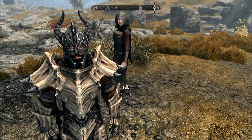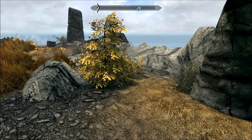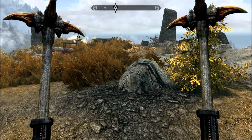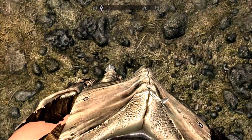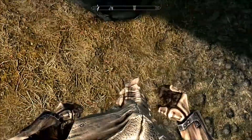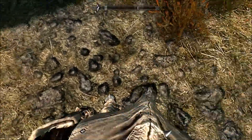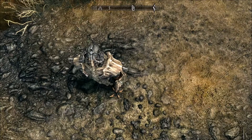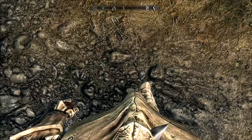The first mod I'm going to be showing you today is the Joy of Perspective mod. Really simple, really easy. When you are in Skyrim and you're in first person and you look down, you normally see nothing on the ground — you're kind of like a floating ball. But here you can see I have a fully functioning, fully working body attached to my head, which is great. I think this mod, albeit very small, just adds a little bit more immersion. It's not big enough for its own video, so I thought I'd put it at the start of this one. Hopefully you guys like it as much as I do.